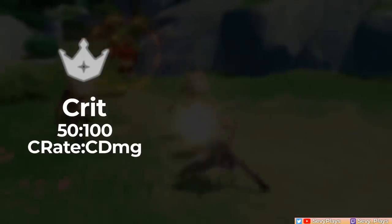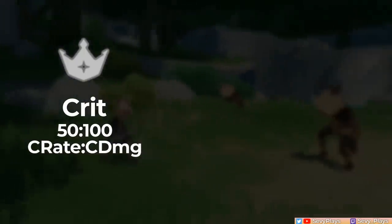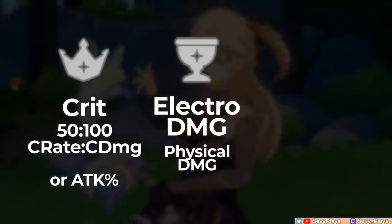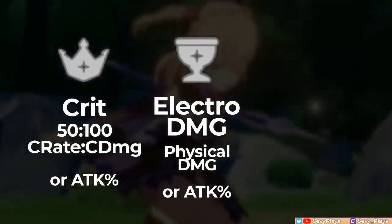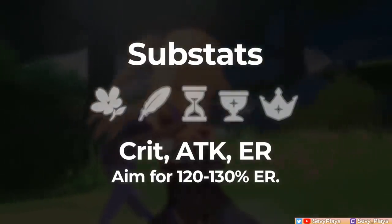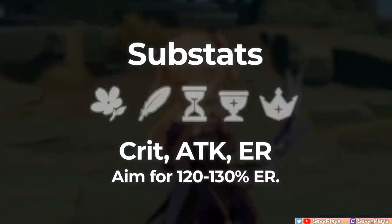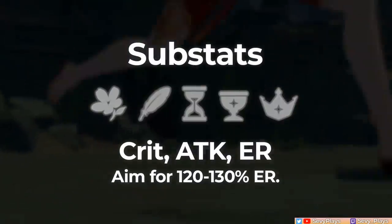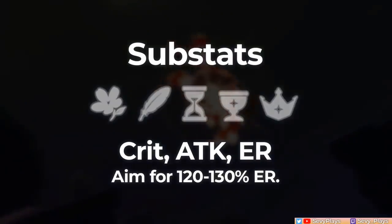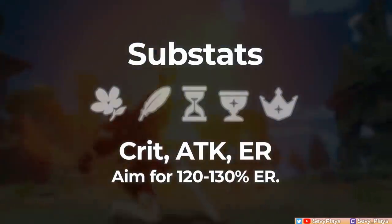For her circlet, get crit rate or crit damage depending on what you need, hitting at least a 1:2 ratio. A temporary attack percent circlet will also work. For the goblet, it's either electro damage or physical damage depending on how you're building her, or temporarily attack percent. For the sands, attack percent all the way. For substats, the usual crit, attack, and energy recharge are welcome. For energy recharge, 120 to 130 ER should be enough to get full uptime on Oz, but that can go lower depending on your party's energy generation. If you often find her burst fully charged before its cooldown, feel free to reallocate her ER towards offensive stats.